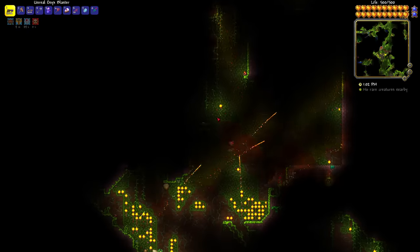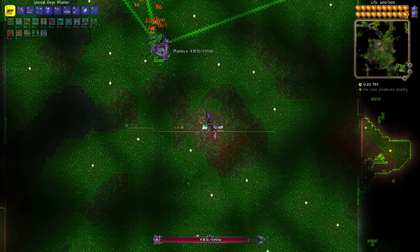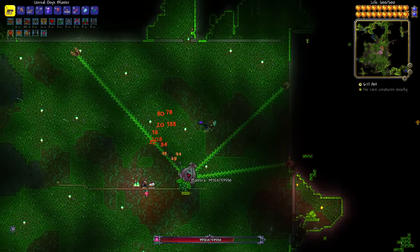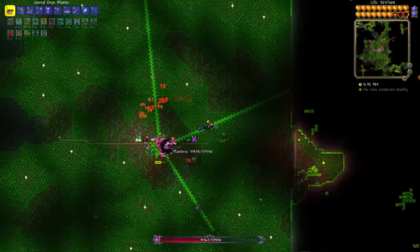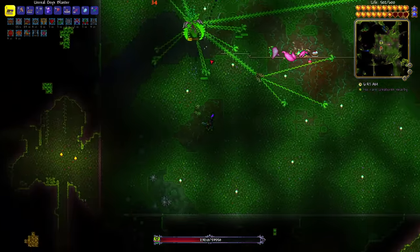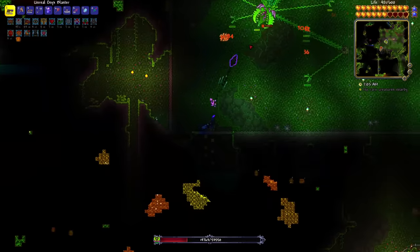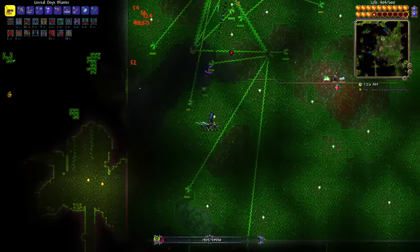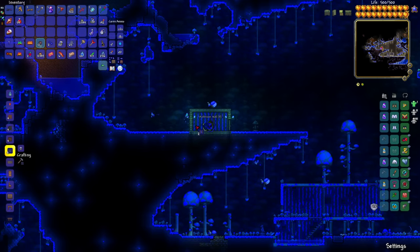I shimmered a life fruit to get the aegis fruit, got to 500 max health, built a big arena for Plantera, and slayed the Torch God. Now it's time to fight Plantera. I've gotten much better at it - it's not that hard anymore. First phase I just circle around her with my Onyx Blaster doing ridiculous amounts of DPS. The fact that a pre-mech weapon is destroying Plantera like this is kind of absurd. Pretty quickly Plantera goes into second phase, but I was doing enough damage that it was over in no time. Plantera has fallen, and I managed to get the Axe.